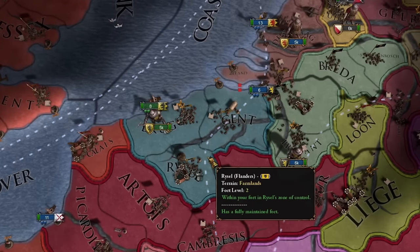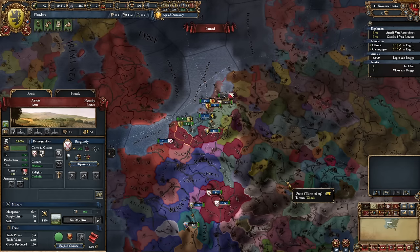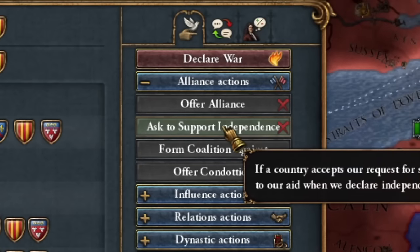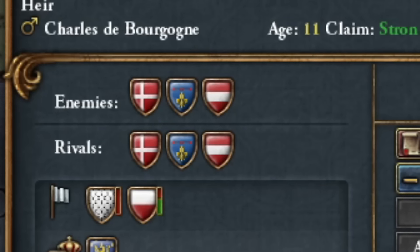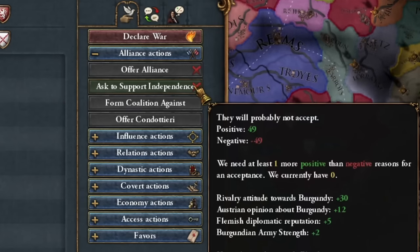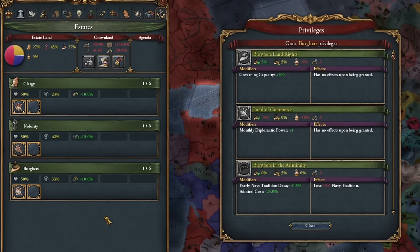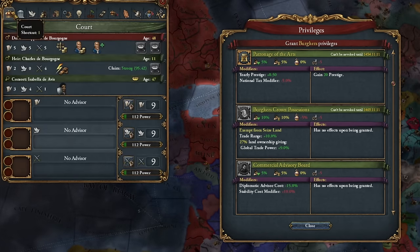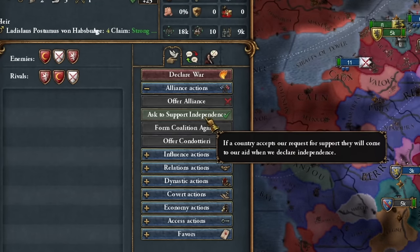My tiny duchy of Flanders has a big problem: it's one of the states under the rule of the duchy of Burgundy. So I must fight for our freedom, and the best way is by seeking support from Burgundy's rivals. Unfortunately, Burgundy only has Austria as a powerful rival, and Austria isn't backing me. So let's focus on privileges for social classes — distributing points for cheaper advisors, and appointing a diplomatic invoice to prompt Austria to support my quest for independence.